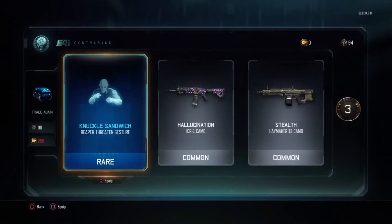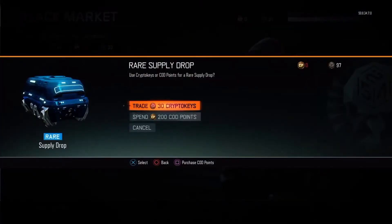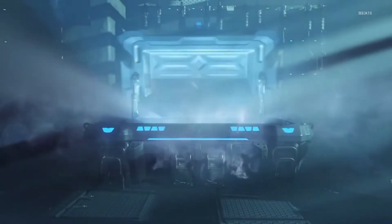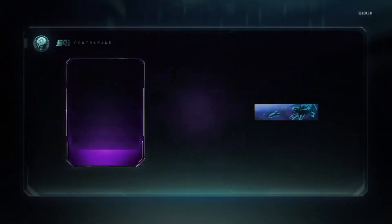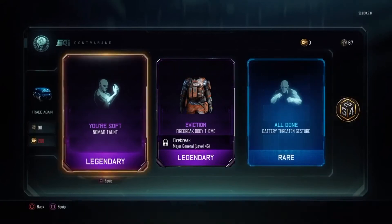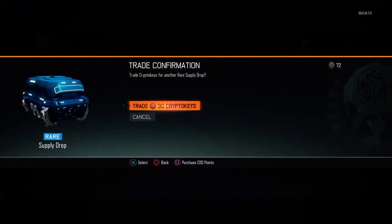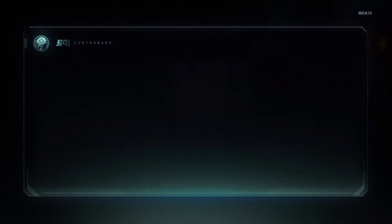That wasn't very good, but we got Knuckle Sandwich, Hallucination, and Stealth, plus three crypto keys again. All right, let's see what we get this time — oh, Eviction Firebreak body theme, nice! You're Soft Nomad and All Done for the Battery. Come on, trying to get these new weapons.